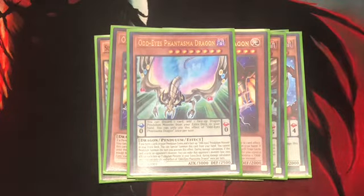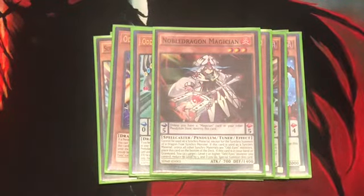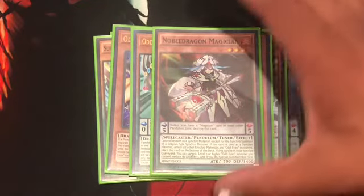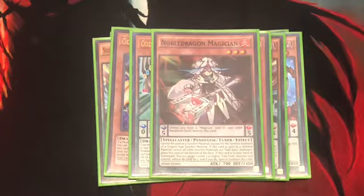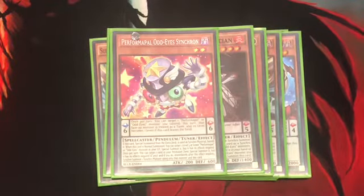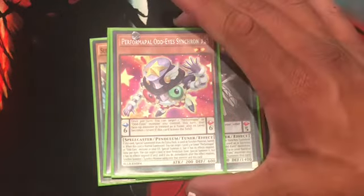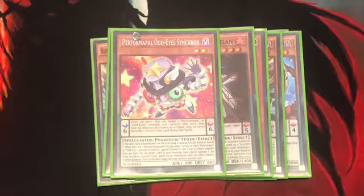Now we're going to explain these cards because I hardly use them. One Noble Dragon — if a face-up Odd-Eyes card or level seven Odd-Eyes monster is on the field, you reduce this card's level by three, switch summon this card, and you can either go for a level seven synchro play or a link summon of the Metalfoes link monster. One Performer Pal Odd-Eyes Synchron — if this card is in the Pendulum zone, target a face-up Odd-Eyes monster you control, make it level one and make it a tuner for Supreme King Clearwing plays. Or if you have a level five or lower monster in your Pendulum zone while this card is in the zone, special summon it, then go for a synchro play or link play.